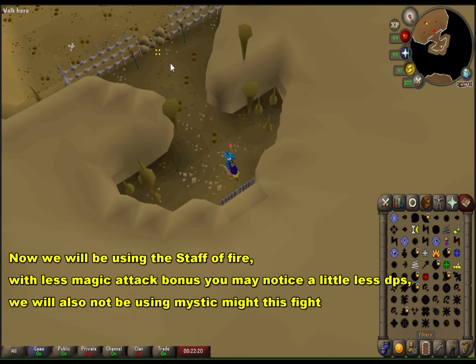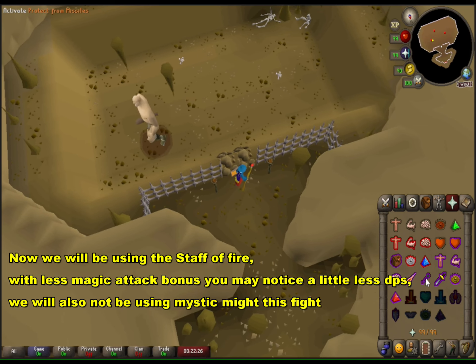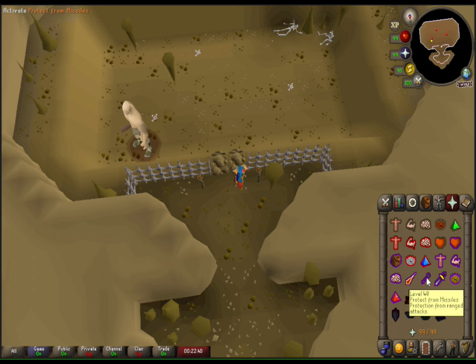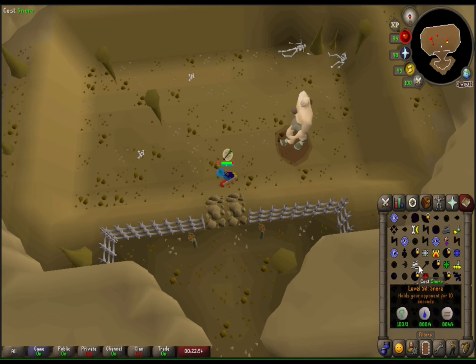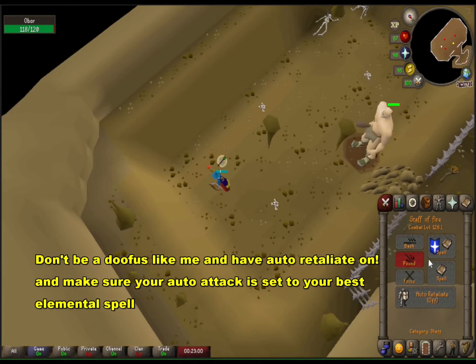For free-to-play players that don't have access to 8 million coins for Bryophyta's staff, this is a fire staff run. You'll notice it takes a little bit longer and we won't be using mystic might either. It's the same idea — just wait for Obor to make his way far south of his lair. It can take some time, so be patient. Make sure protect from missiles is activated.